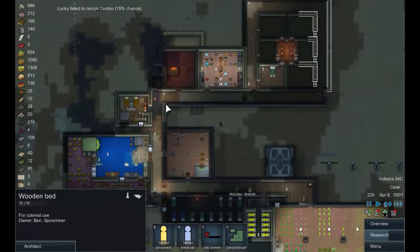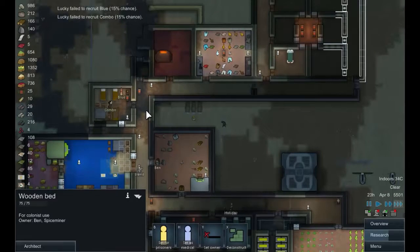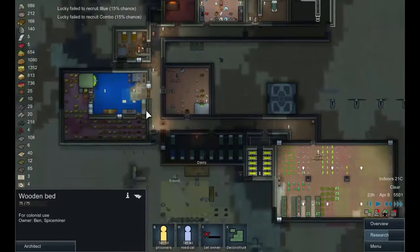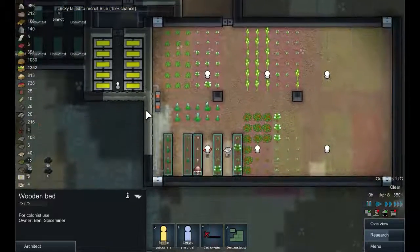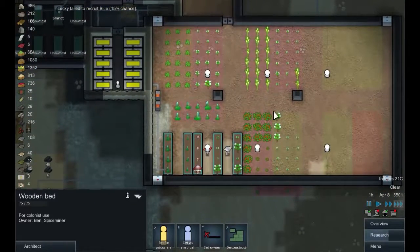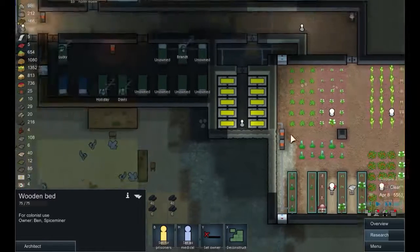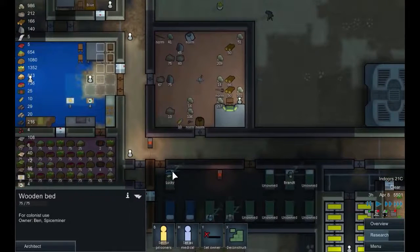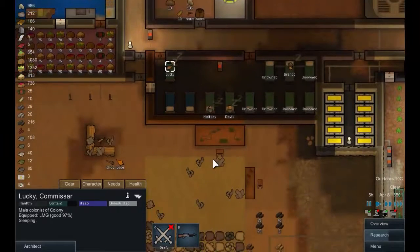We failed the retreat combo but we've got a 15 percent chance on both of them, so that will happen eventually. We're still making loads of food so that's not really a worry, even though our gardening situation is a little bit dire — we seem to be catching up. A bulk goods trader spotted — Lucky, when you're awake you're going to go and investigate that. We're still not doing much research but I can live with that.